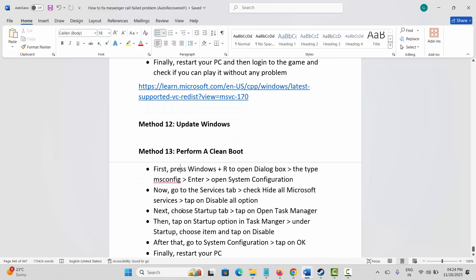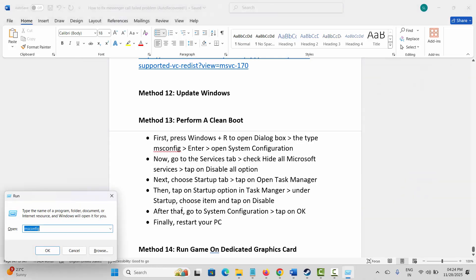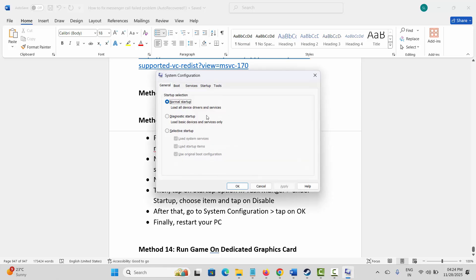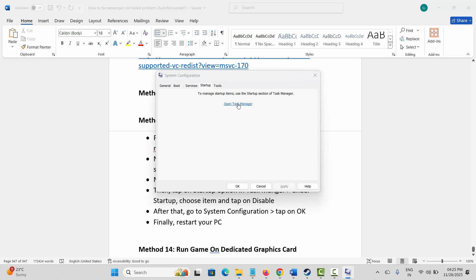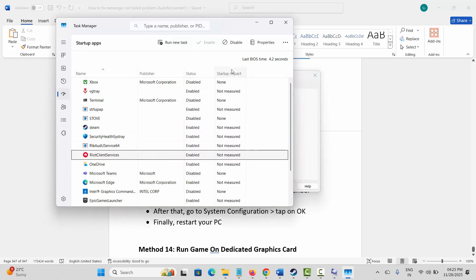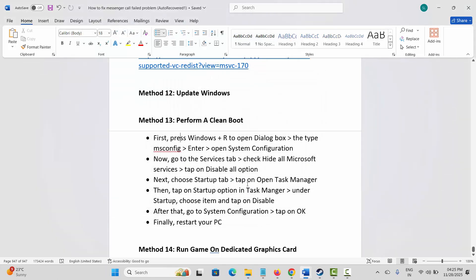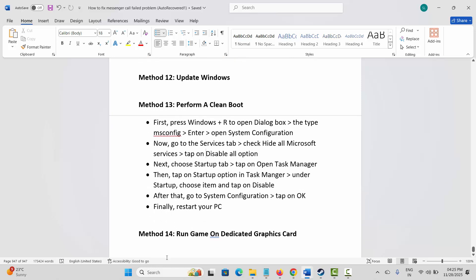Next, perform a clean boot. Press Windows + R and type msconfig to open System Configuration. Go to the Services tab, click Hide All Microsoft Services, then click Disable All. Go to the Startup tab, click Open Task Manager, select each application one by one and click Disable. Go back, click OK, restart your PC, then launch the game and check.